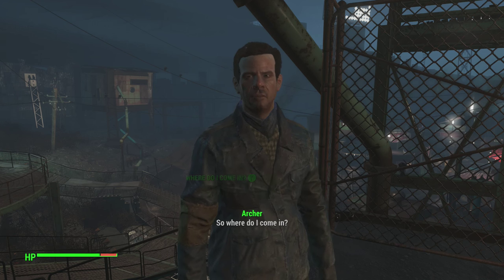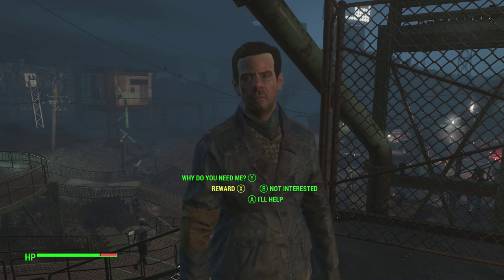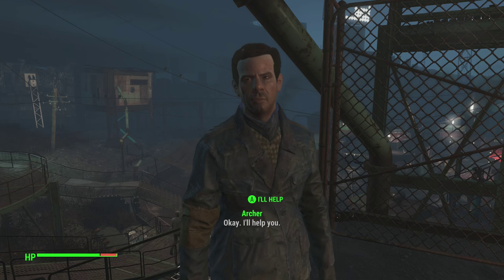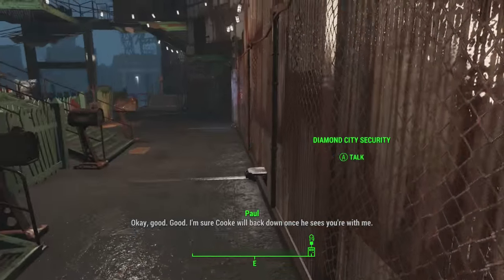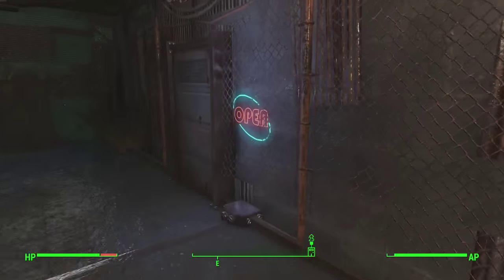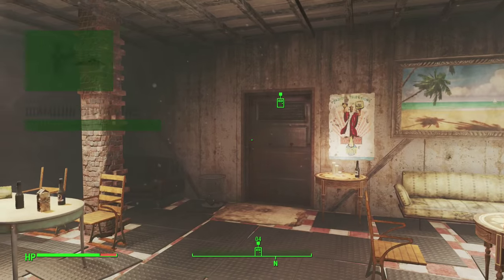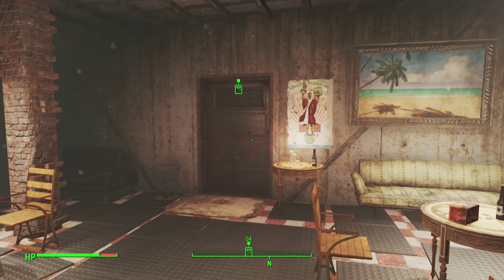He wants you to say you'll help. I'll walk you through this — we're gonna go back into the bar. The quest is called Diamond City Blues. You need to help Paul intimidate Henry Cook, so let's wait for Paul.